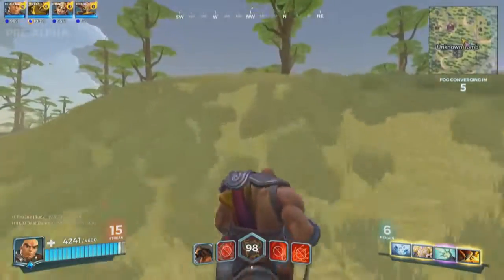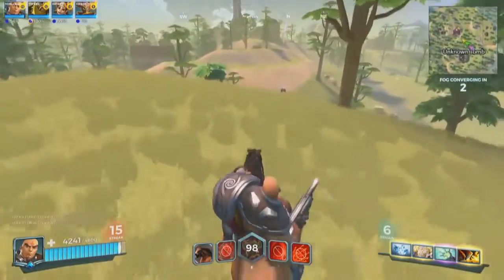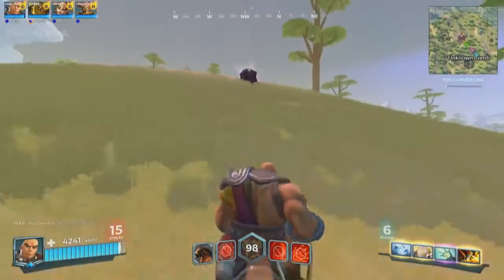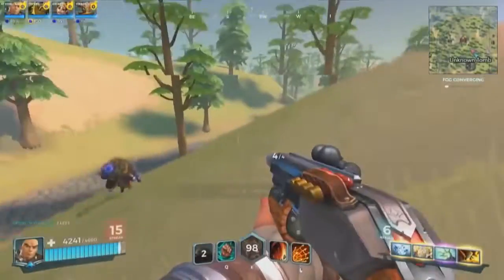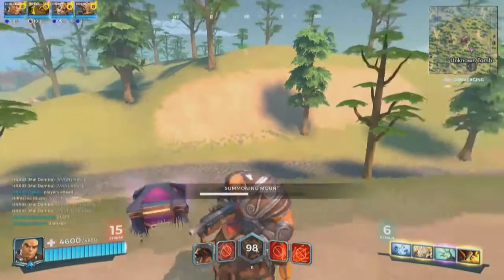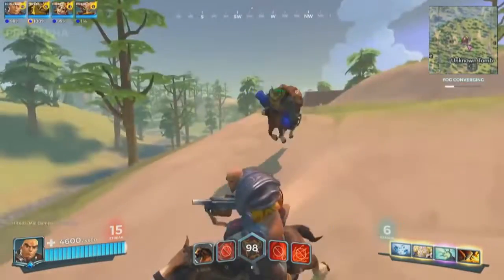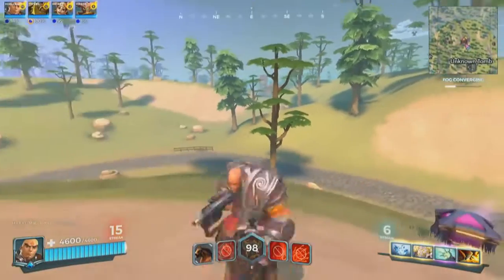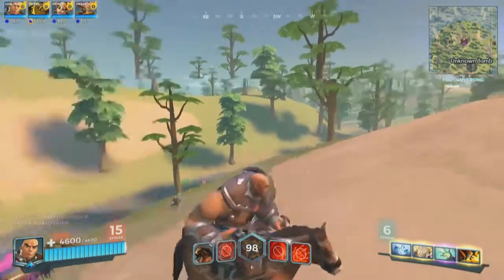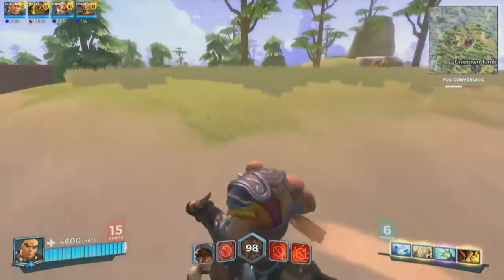That chest we saw earlier on the edge of the fog that nobody looted will in fact be destroyed as this fog collapses. You can see how different this particular match is from the previous match when Joe played Knessa. And strangely enough it still works out really well — the gameplay has a lot more balance than we ever thought it would be under the scenario. Who would have thought? It seems to be a lot of fun.